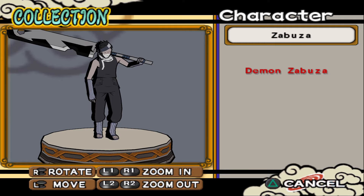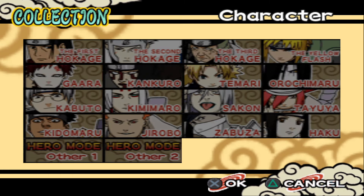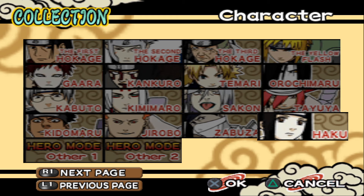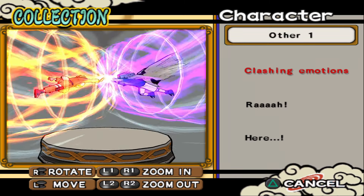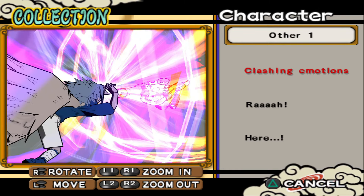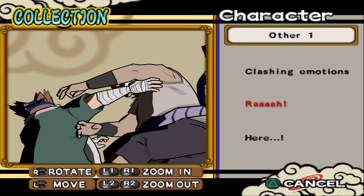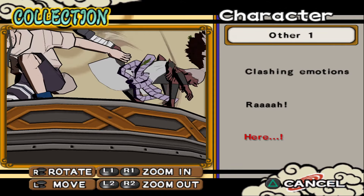Zabuza — only one figure, okay. And Haku — 'I don't want to kill you.' Why only one? At least give us two. I don't remember if in Ultimate Ninja 2 and 3 they had more — I have to check. Clashing Emotions — nice one. In Storm 1 they have a similar scene but instead of figures it's a diorama, so it's kind of animated too. This one was when Neji faced Jirobo — his ultimate attack.